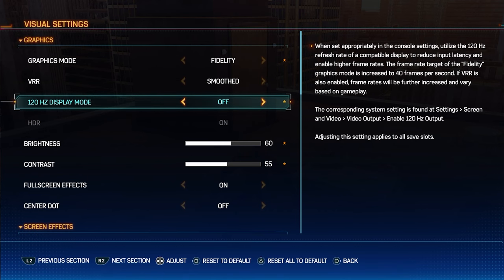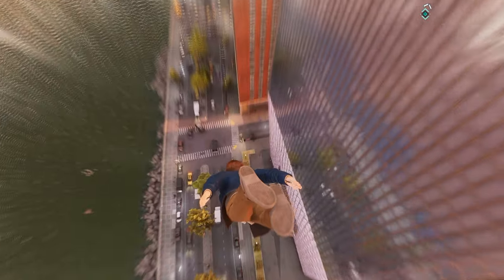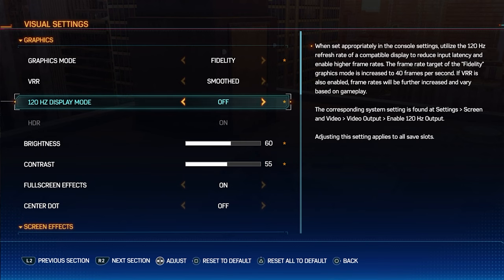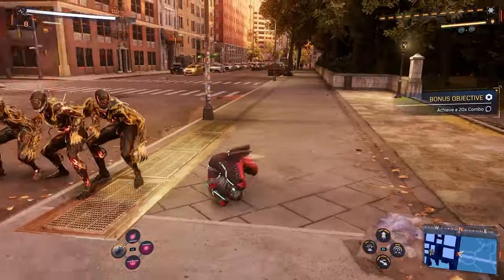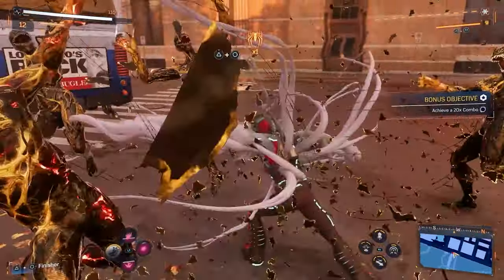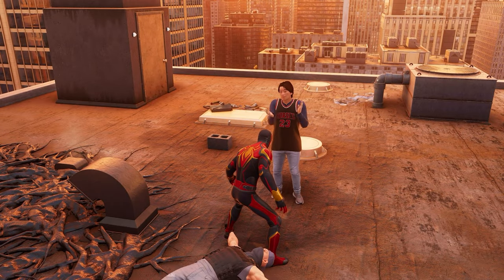Here's an overview for fidelity mode. For the best graphics possible, you want to do fidelity with the display mode set to off. While still on fidelity, if you want to increase your frames and decrease your graphics a little to 1440p, set your hertz to 120, which strikes a good middle ground with smoother performance while keeping the higher visual graphics. If you want the best FPS possible, change from fidelity to performance mode, but this decreases your graphics even more, so it depends on what you want.